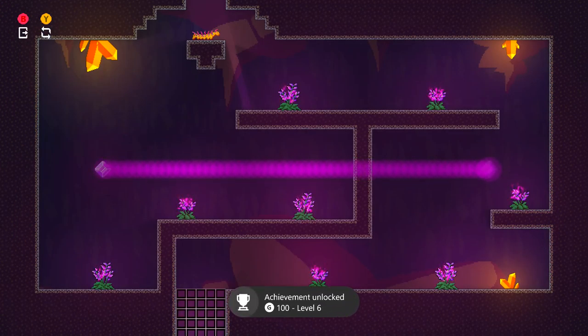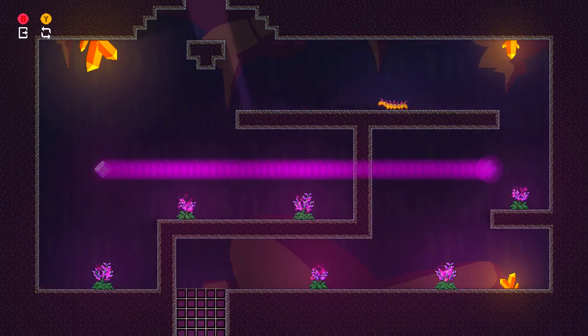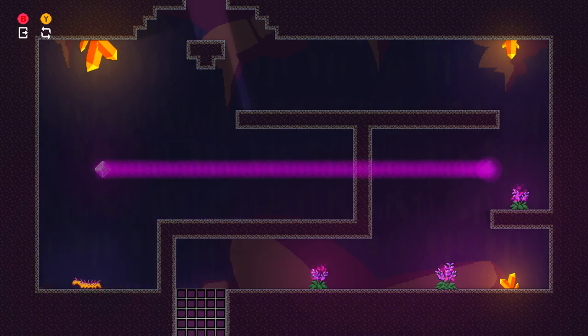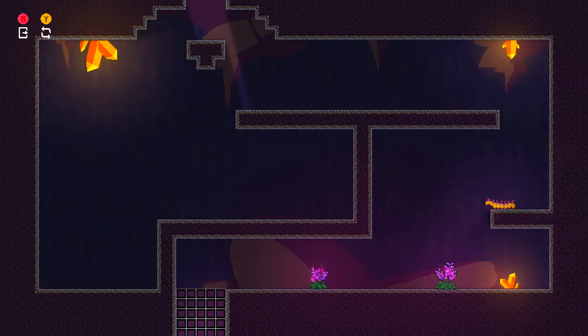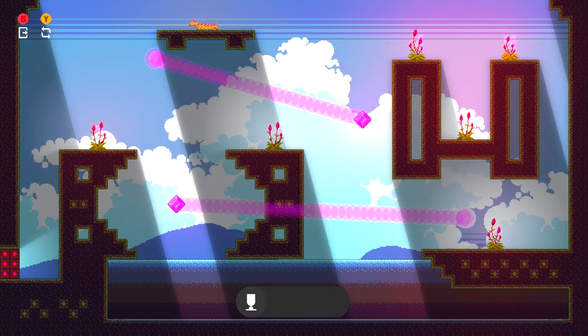Now we are on level number six. We're going to start out here on this floating island. Make sure you drop down and grab the two plants right here. You have this line in the middle of the screen — don't worry about that quite just yet. Instead, drop down and grab these two plants right here. Once you have those, we can drop down one more time to get the one in the bottom left, then onto that line. The way this line works is it's basically going to be a portal — you drop in from the gem side and then warp to the open side. So climb all the way up on the left edge of the screen, drop into the gem, and then teleport to the right side, grab the one plant, drop down to grab the two plants, and that should take you to the exit and your next achievement for 100 gamerscore.